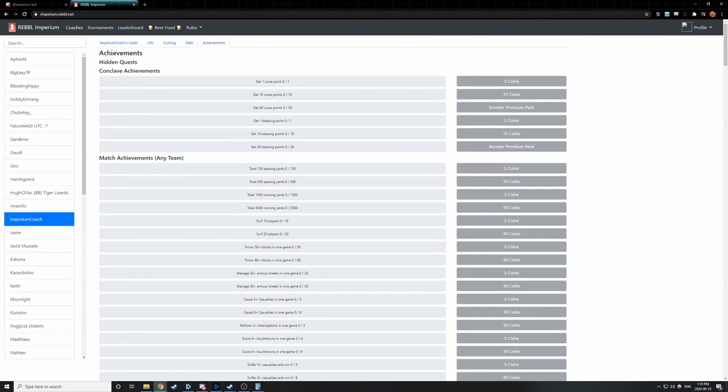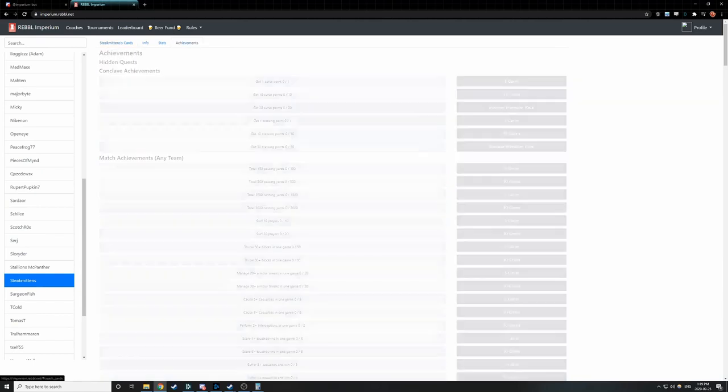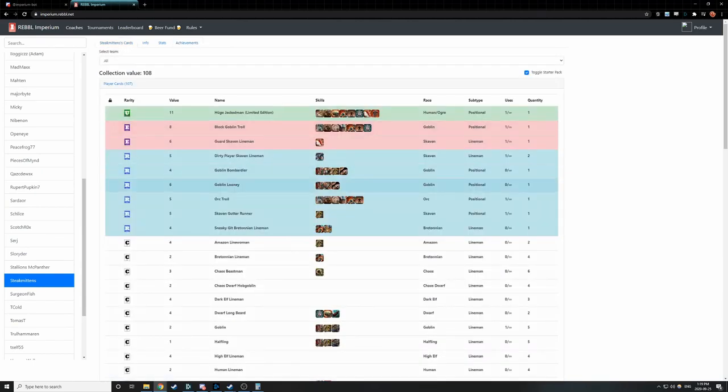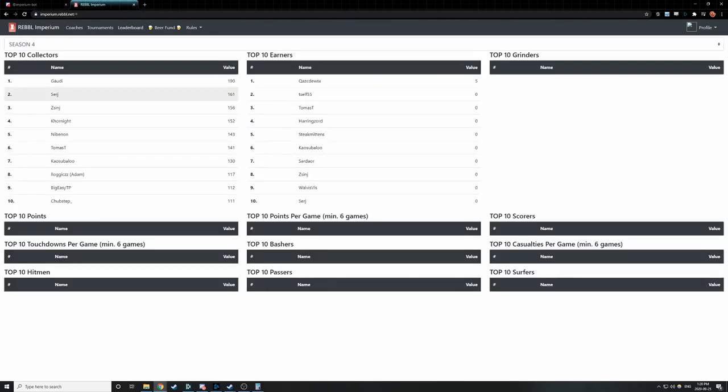There are a few other things you can do on the Imperium website. You can browse the collections of other coaches — for example, if we go find SteakMittens, we can see his achievements, what cards he has access to this season, what their stats are, and scope out the competition a little bit. You can also look at the leaderboard, which will show you who's currently doing well in various categories such as collection value, most coins earned, most touchdowns, etc.